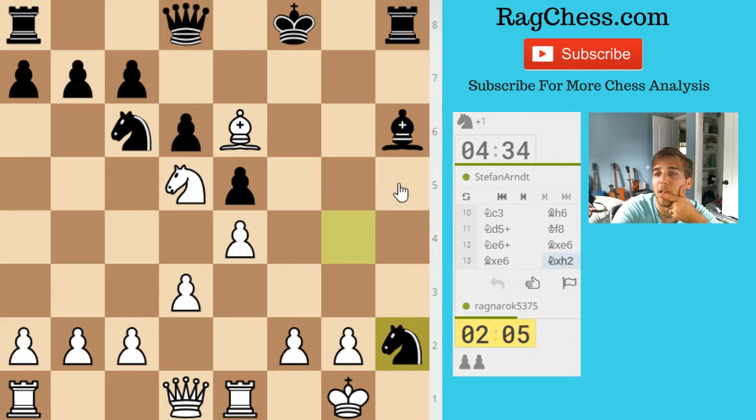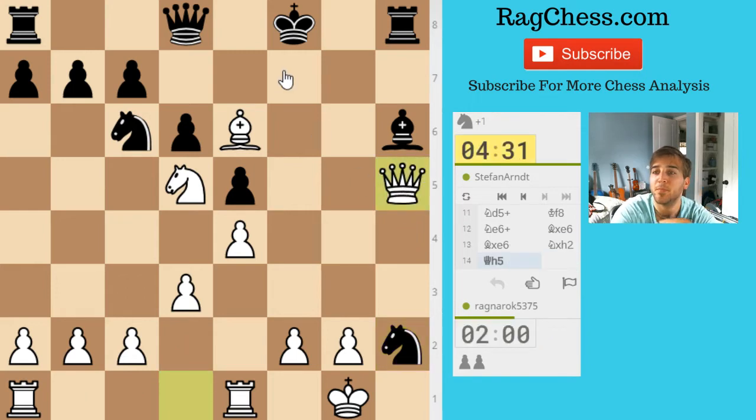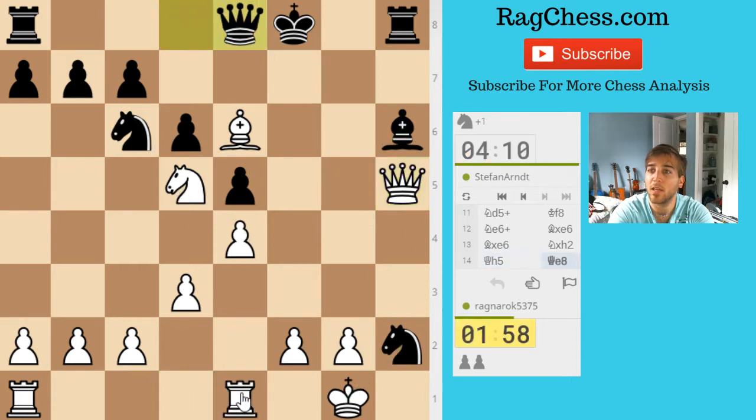Bring my queen here. How does he block the mate? Looks pretty good — mate is here. Knight is under fire, king is out in the open. If I can get some sort of rook lift at some point, but this bishop is in the way. Kind of like the idea of taking here — now this is pinned. Now he has check right away. I think he has to do this.